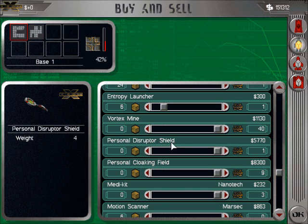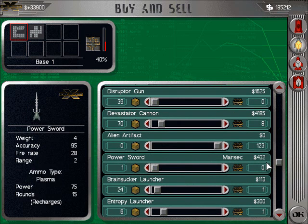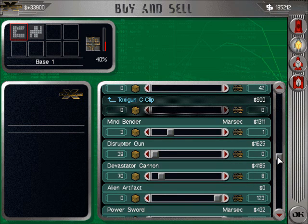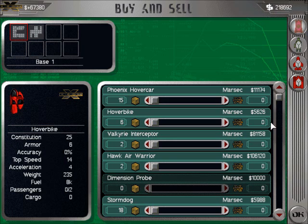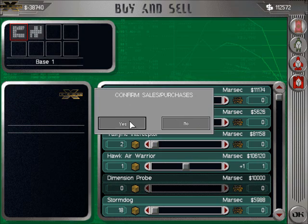Getting a lot of boomeroids here. Devastator cannons — get rid of those now. Actually, I think I'm going to buy a Hawk Air Warrior real quick — a little bit of extra firepower for when the aliens come. I think that's good folks, so I think I'm gonna go ahead and quit for now.